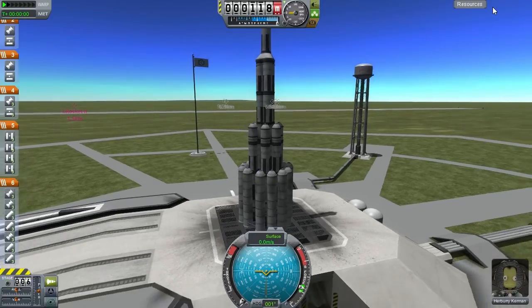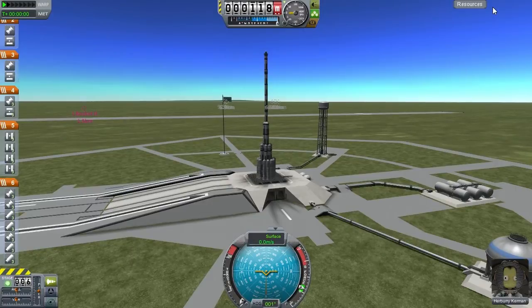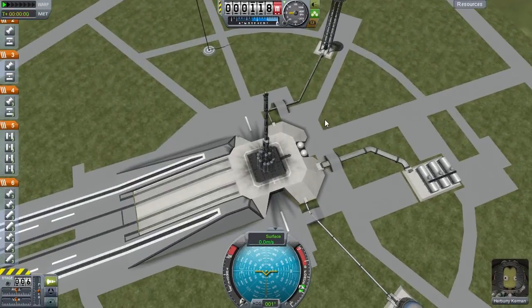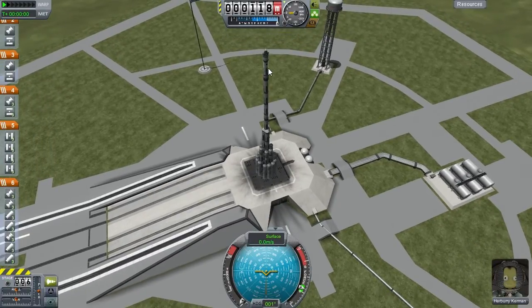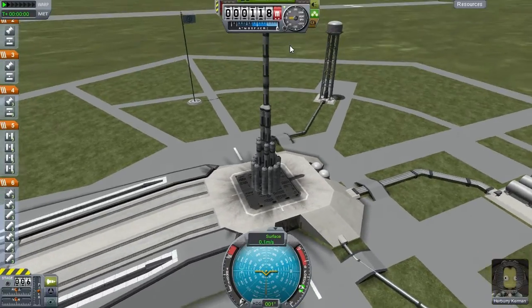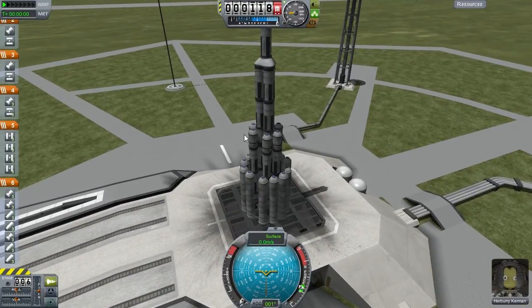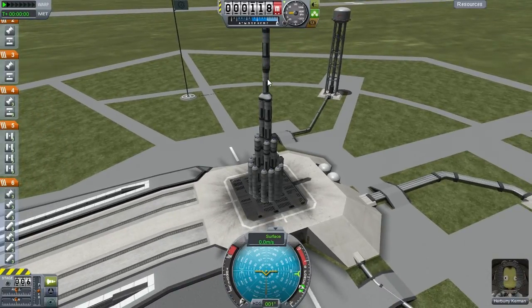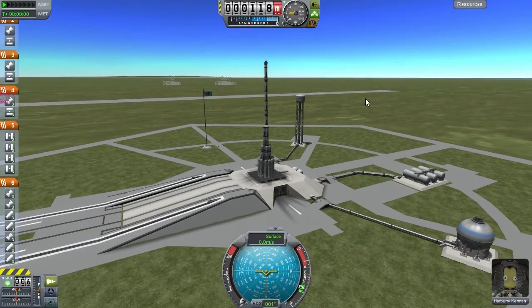Here we are back on the launch pad, back with Herbury. If you've got a keen eye you will recognize that the rocket is now taller. I have added fuel tanks to almost every stage. The last stage has a quarter tank extra, the penultimate stage has a whole tank extra, the first stage has a half tank per column extra, and the second stage has one full tank extra. This beast now has 13.05 kilometers per second of delta-V — the most of any rocket thus far in this space program.